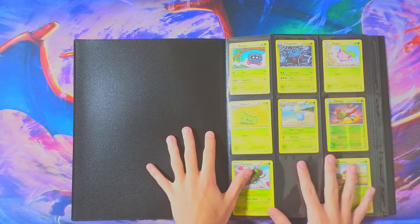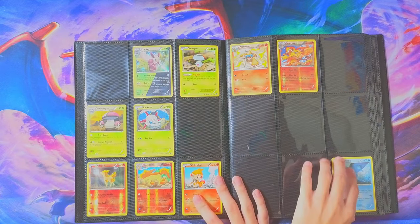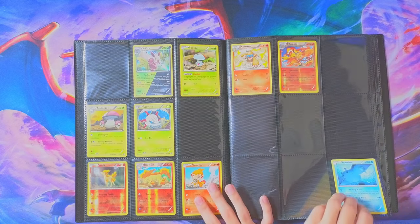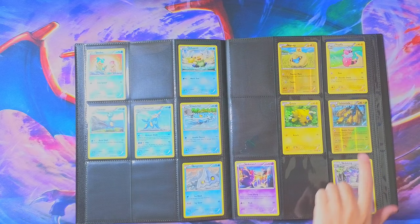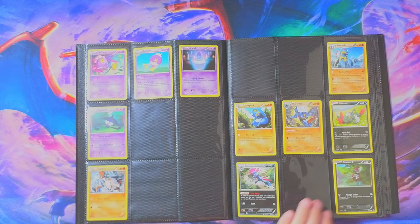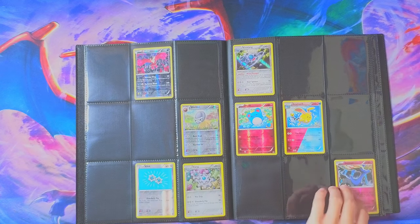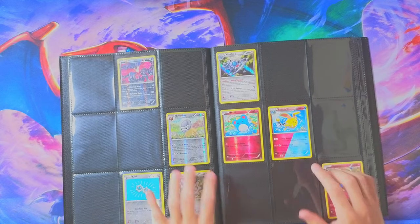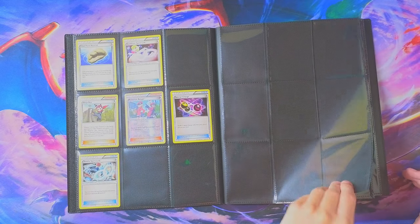I think I got a lot of Steam Siege. Rapidash right there, Reverse Holo Infernape. These cards are cool too — the ones that are like 50-50 split art. Oh yeah, definitely 50-50. Mankey, Crawdaunt, Croagunk or whatever his name is. Is it only the Steam Siege ones that have these 50-50s? Maybe. And then trainers.